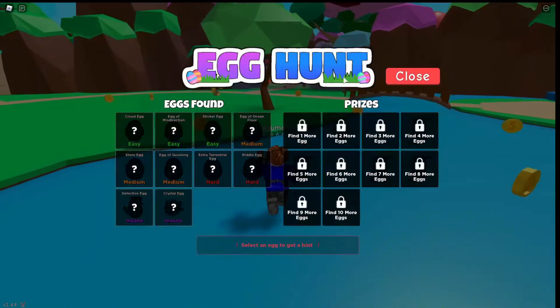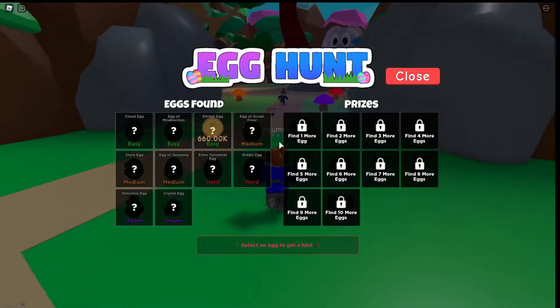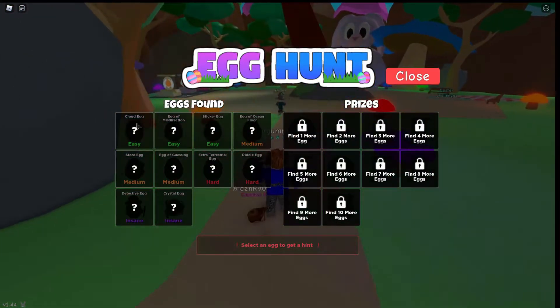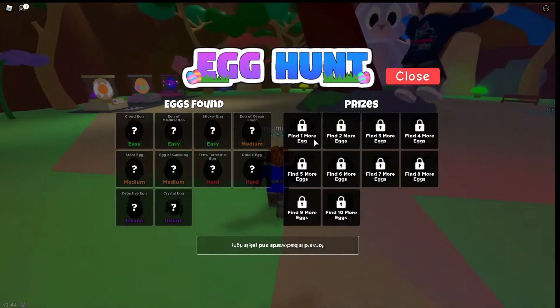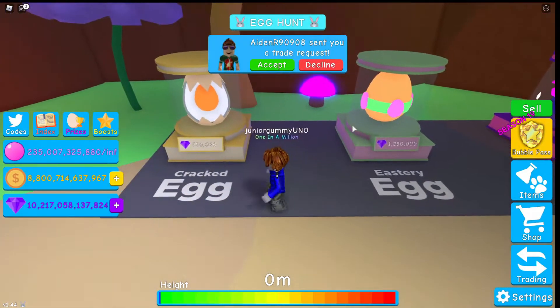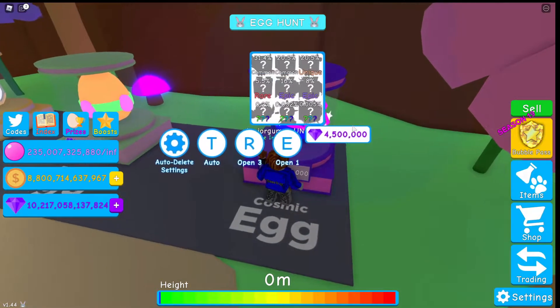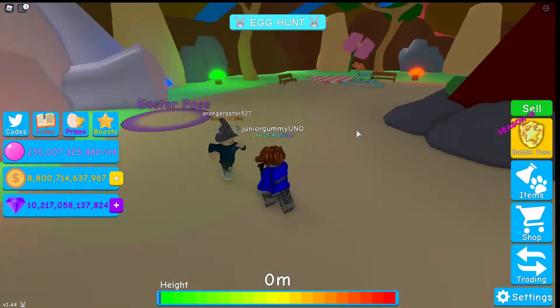If you go over here and click the egg hunt, we need to find 10 eggs around the map and they give us clues. So there's a cloud egg. There's a bunch of eggs here, and they also added 3 eggs over here, which is the cracked egg, eastery egg, and the cosmic egg. I'm going to be opening those eggs in a second.